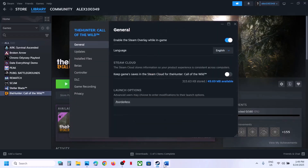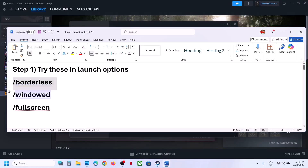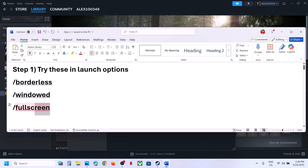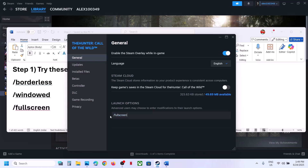If that does not work, you can try /window — paste it in the launch options and launch the game and check. If that does not work, you can even try /fullscreen — type it in, launch the game, and check which one is working fine for you.